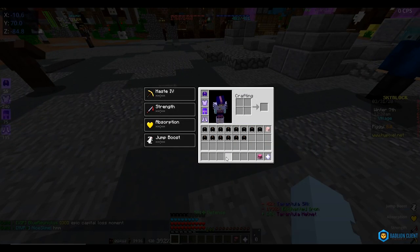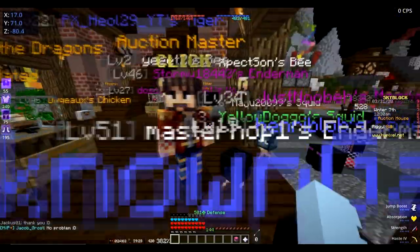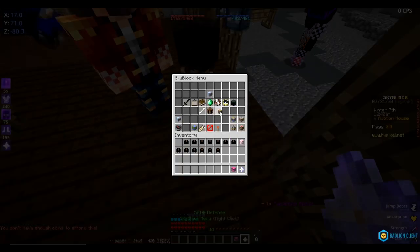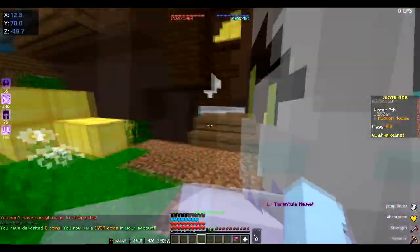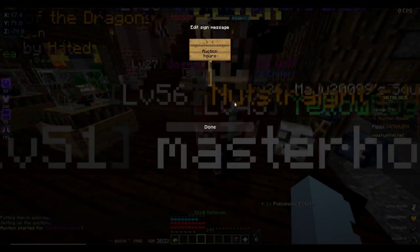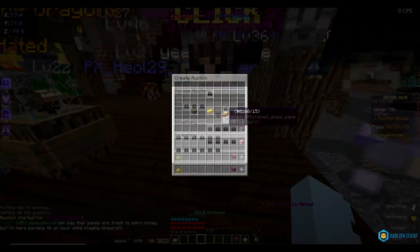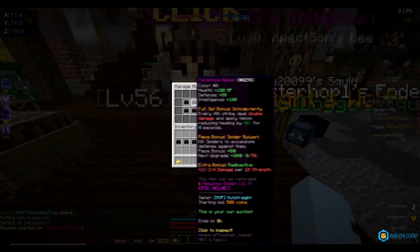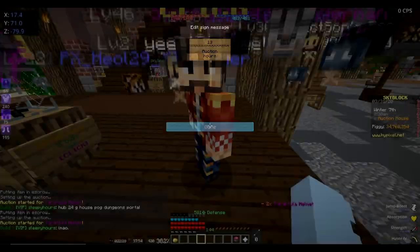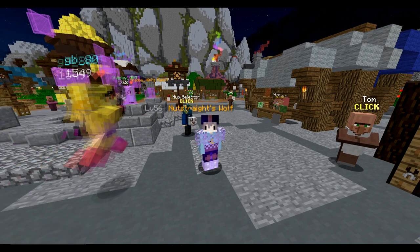We've crafted our 14 helmets. Now we go to the auction house — we need to make at least 9.2 mil back. We're putting them in the auction house now: one at one hour, one at two hours, three hours, four hours, and five hours, staggered across different time slots. I've put them in different time margins from one to about four to five hours.